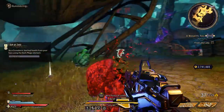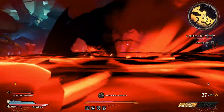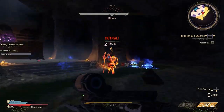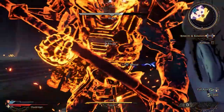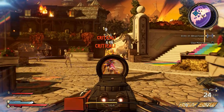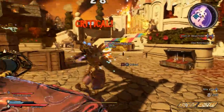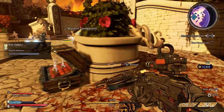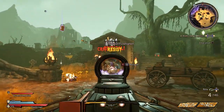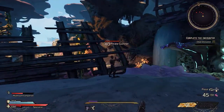You can only equip one action skill at a time, but it's a good idea to swap between them as often as possible depending on your current situation. A word of warning: once you've picked your class, you're stuck with it for the entire game. You can respec, but your primary class is locked in for the entirety of your time with Tiny Tina's Wonderlands. So basically, don't make my mistake and choose the worst class in the entire game first and have to restart five hours later, because that sucks.